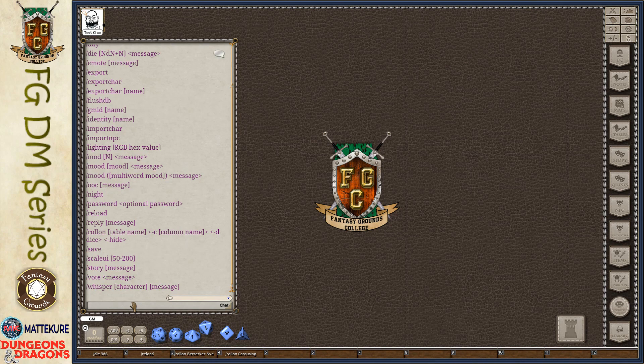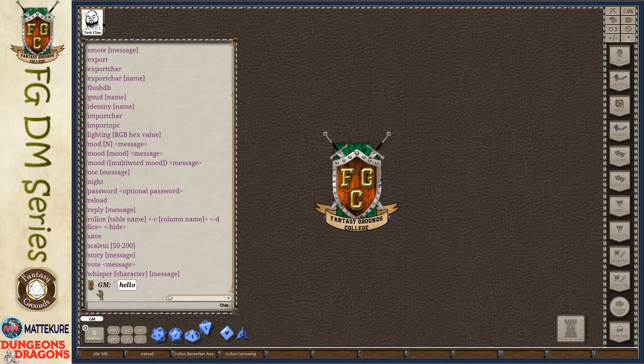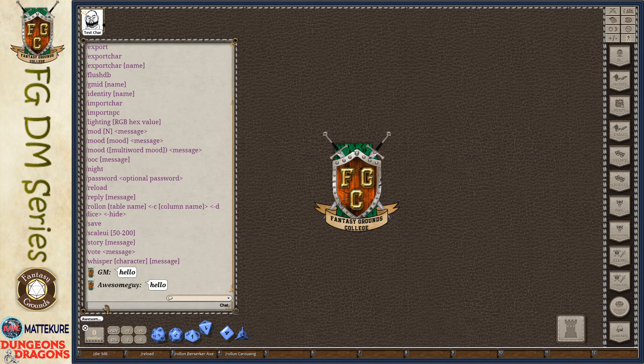The next couple of commands revolve around the GM's identity. By default, every time the GM says something, it's prefixed with the GM moniker — the GM's ID. Normally that's set when you create or load the campaign. If you want to change it while you're in the game, you can just do slash GM ID and then whatever you want to be called. For example, changing the GM ID to 'Awesome Guy' means messages will now appear to come from Awesome Guy.